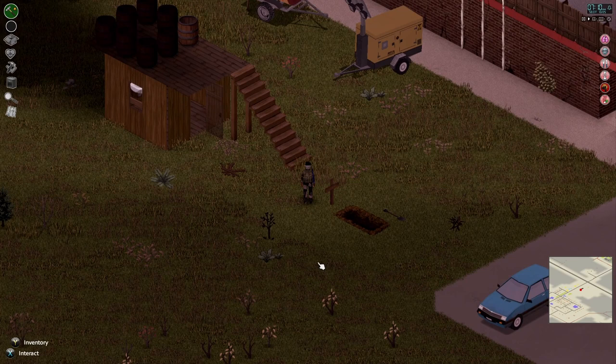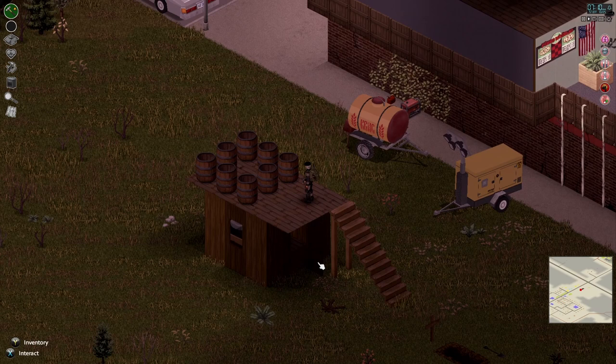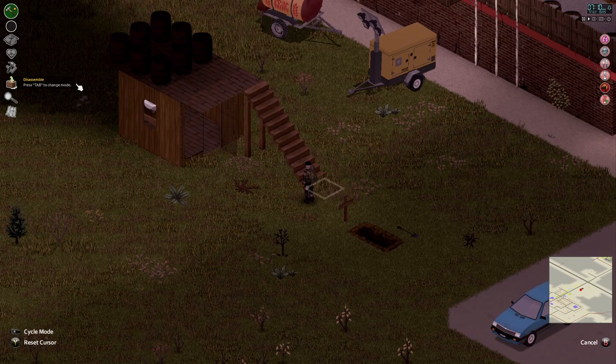All right, we got her complete. We've got eight rain barrels up here for maximum collection. Finished up the roof. Now I'll show you how to take out stairs without actually destroying them — come up here, go to disassemble, go to the base of the stairs, and select it.